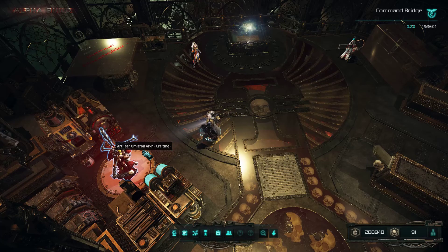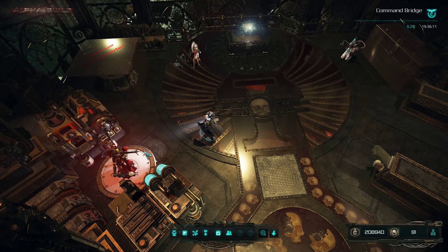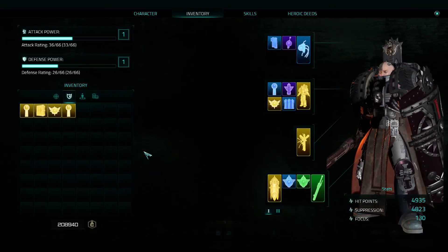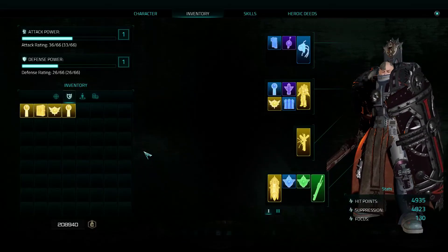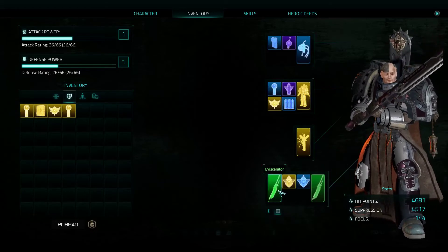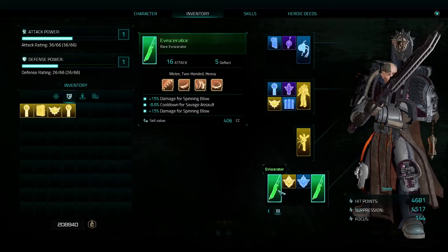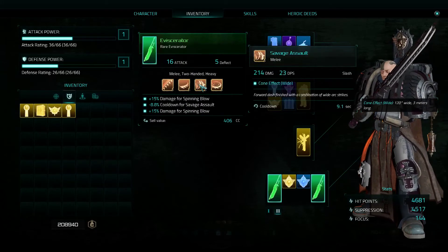Hello and welcome back to Let's Play Warhammer 40K Inquisitor Martyr. In another episode — our third episode with the close combat guy — we won! We silenced all the guns and I actually fell in love with the two-handed chainsword. Let's take a look at how it's called: it's called the Eviscerator, and it's actually amazing because of the two main abilities.